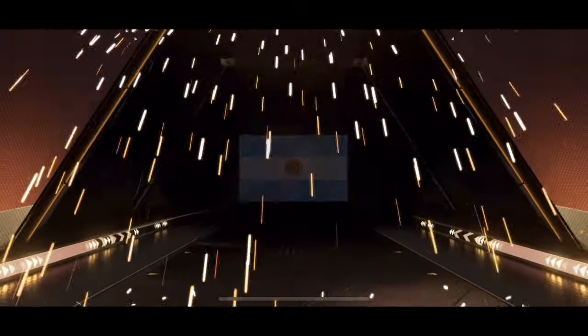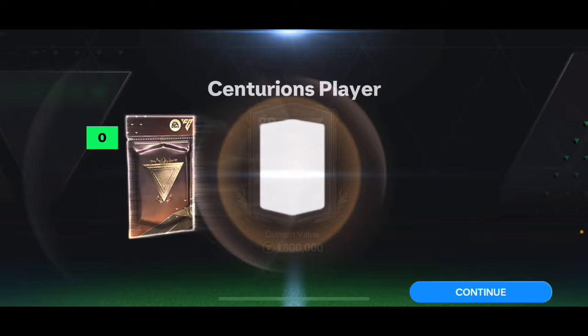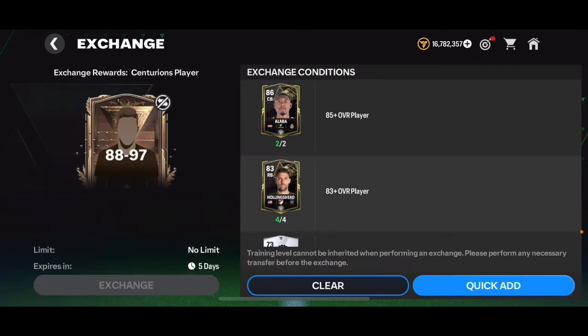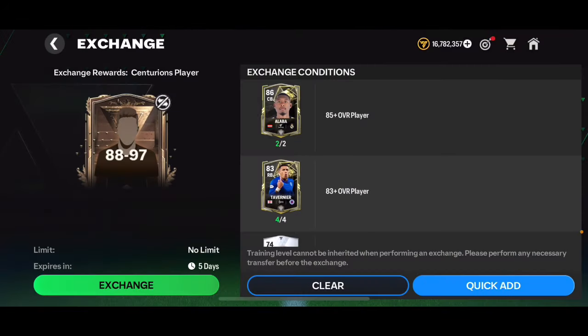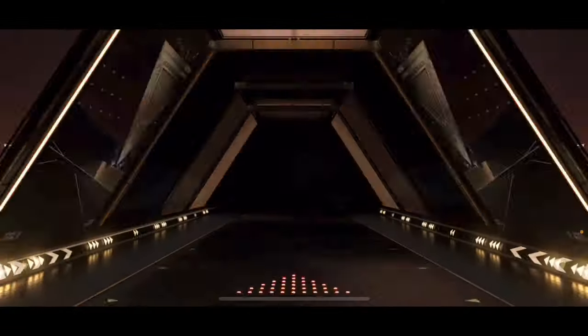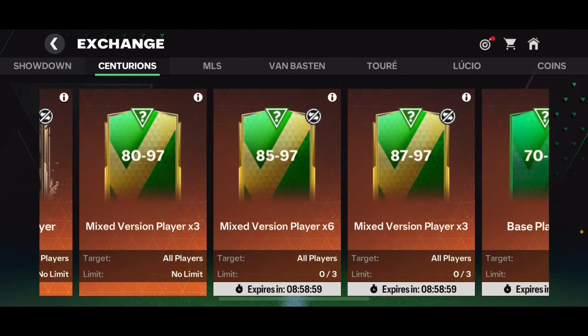Now opening a couple of 88 to 97 packs. We got a Centurions player — an Argentinian central back from Boca Juniors, Marcos Rojo, 91 overall. Opening another one — 88 overall Sannif, not the best. I keep putting in 86s but whatever. After several more packs, we got four Sannif cards in a row, and then finally a walkout — Marcos Rojo again. Quite unfortunate.